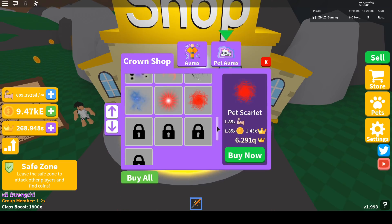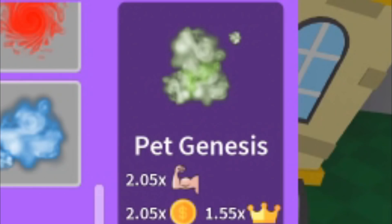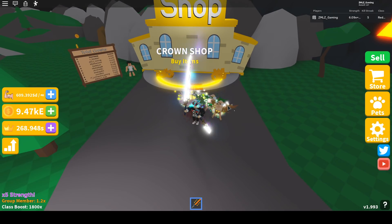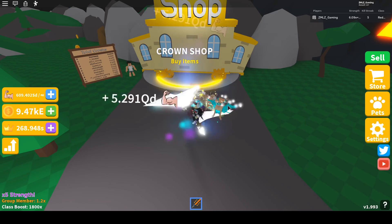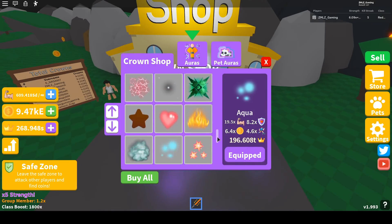Let's see if we can buy them all — I have enough crowns. The best new pet aura is Pet Genesis, which is a gaseous green smoke effect. It has a 2.05 times multiplier for strength and coins, and a 1.55 times multiplier for crowns. Before buying it I was doing 4.656, and now I'm doing 5.291, so it did increase.